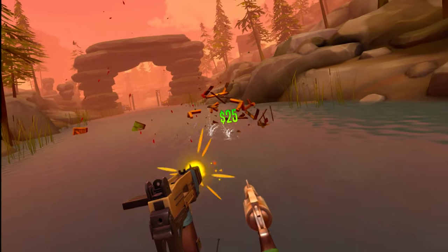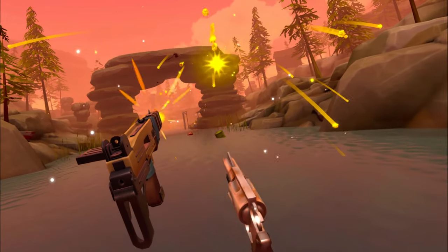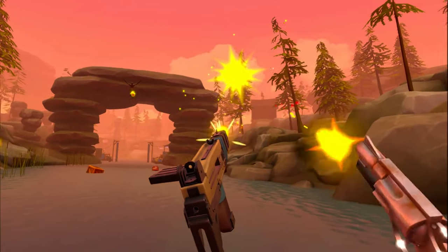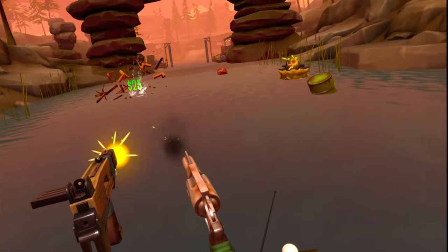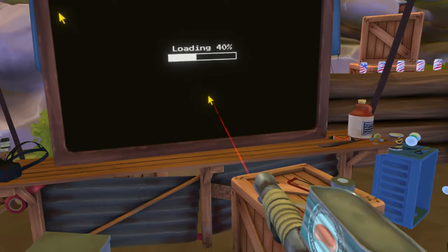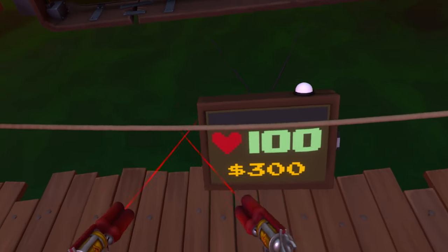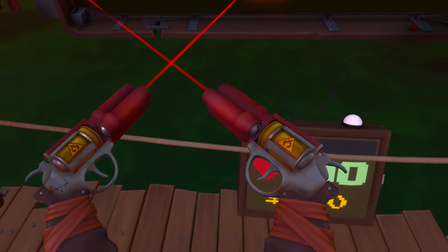Throughout each level there are gold keys to be obtained by shooting at goldfish that leap out depending on the path you take. That means you'll have to replay certain levels again and again to get all the keys. The keys are used for progressing and unlocking boss levels at the end of each world. You'll also be unlocking challenge levels that revolve around using a new gun in order to unlock it and add it to the shop for purchase.